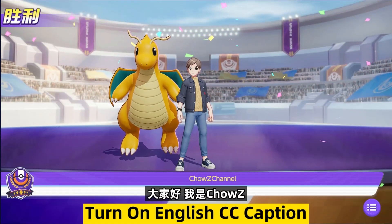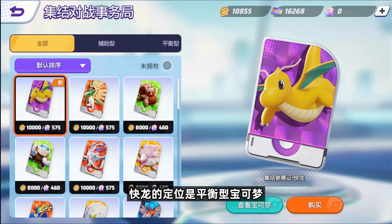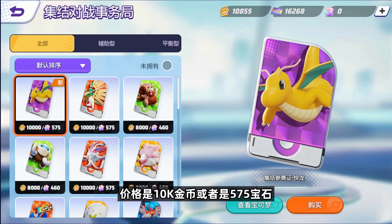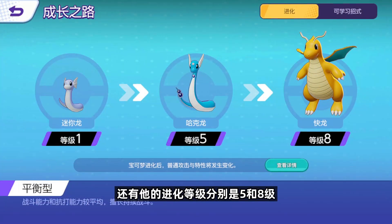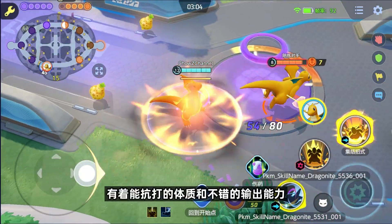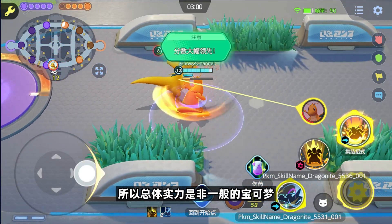大家好，我是臭吉，今天给大家带来宝可梦大集结快龙的介绍。快龙的定位是平衡型宝可梦，价格是10k金币或者是575宝石。快龙的推出时间是在12月20号，进化等级分别是5和8级。快龙是类似半坦克的宝可梦，有能扛打的体质和不错的输出能力，所以总体实力是非一般的宝可梦。